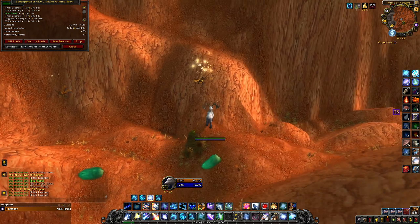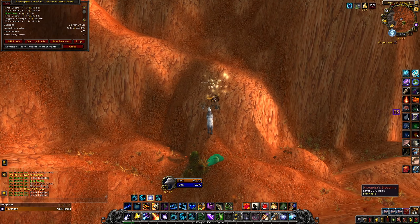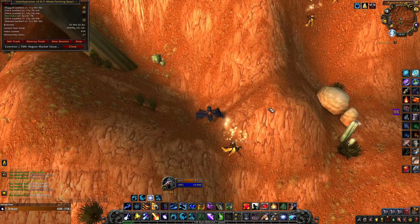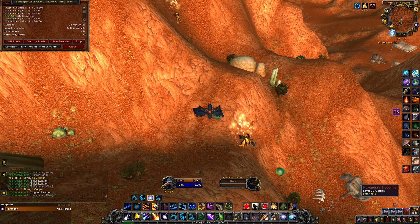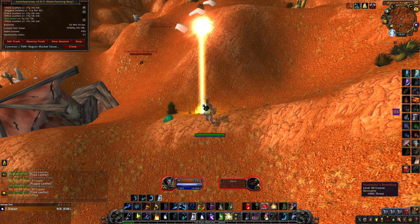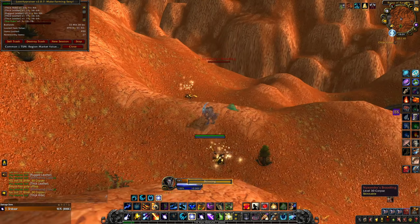You will probably get a few Dark Whelpling pets in one hour of farming. For example, I was lucky and I got 4 of them. The average EU price is 20,000 gold — even my TSM shows me 9,000 gold, but they are 20,000 on my realm. You can sell this pet straight from your bags and it will have this pretty high price.